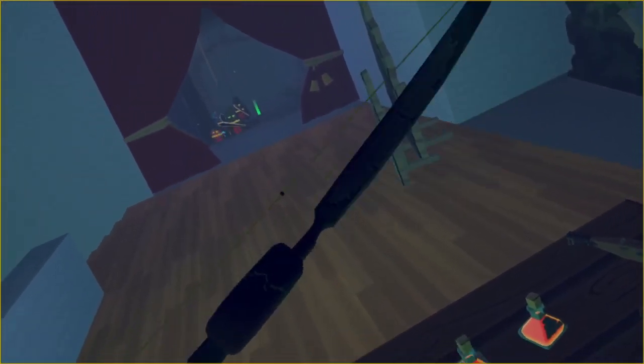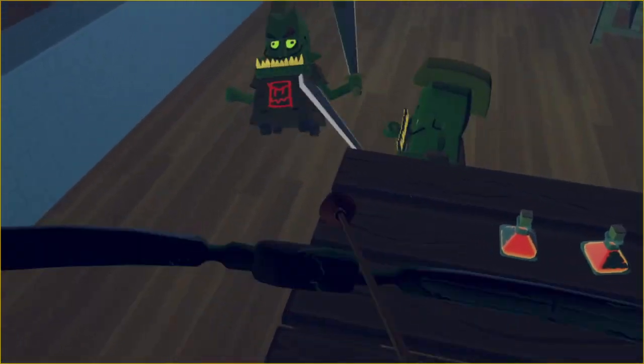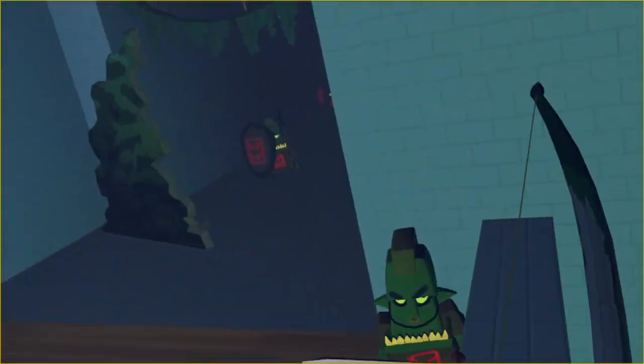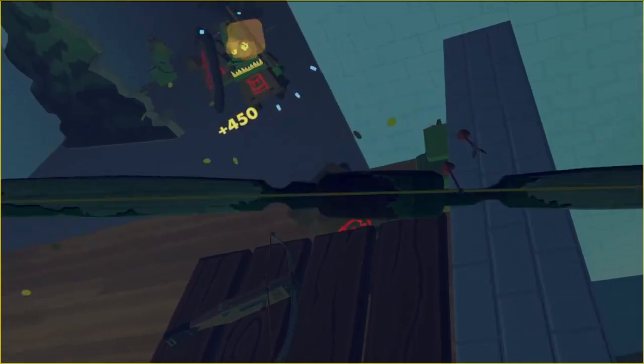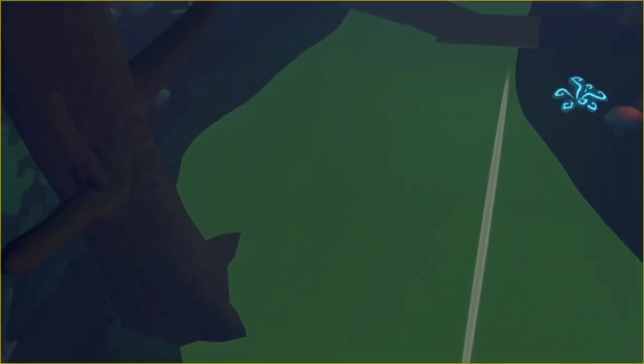If you jump off and then jump back on, you can summon this wave instead of going all the way down there. You'll get some goblins, and taking around half of these out will give you two shield goblins.